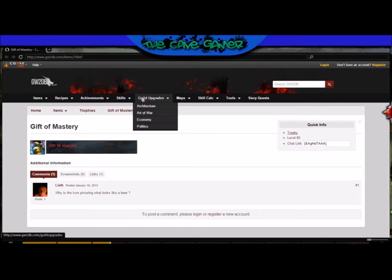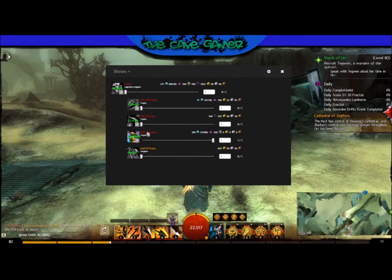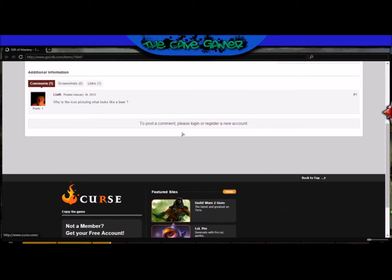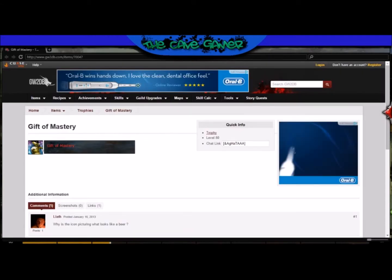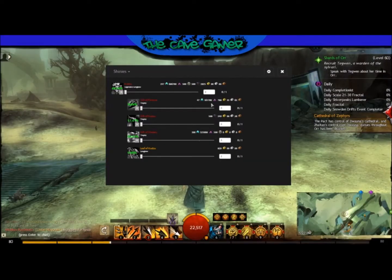You type in the quantity you have and it'll keep track of that. You can see here that I have that one done. You can actually click on where it says Gift of Majesty and it'll take you to their site, giving you the chat link so you can put it in chat to let everyone know what you need, along with a description of the item and what it looks like.